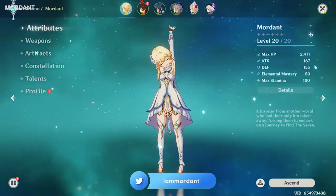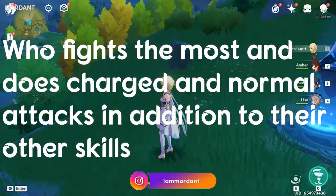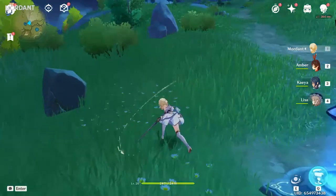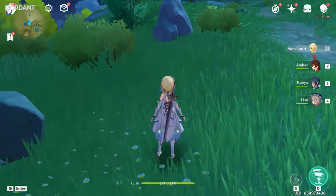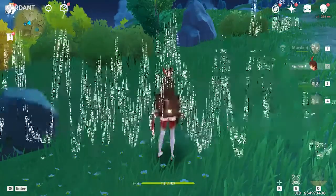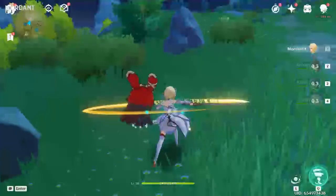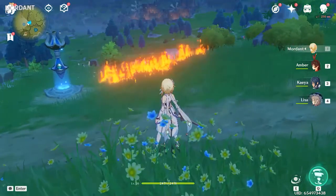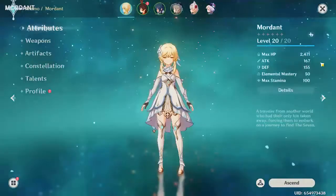What do I mean by main DPS? Your main DPS is the character who stays on the field the most — who stays fighting enemies the most. That character will do more regular attacks, sometimes their E skill and sometimes their ultimate skill, while the other characters will just come into the field, do their E or their ultimate or both, and then go off the field so you can continue doing damage as your main DPS.